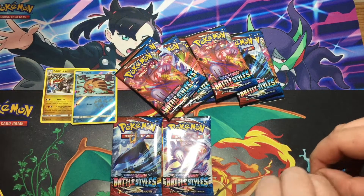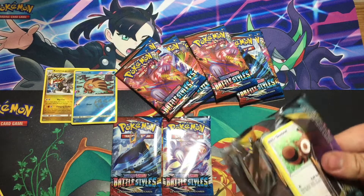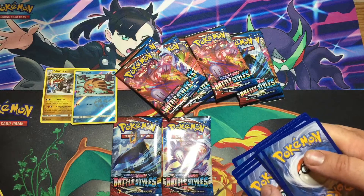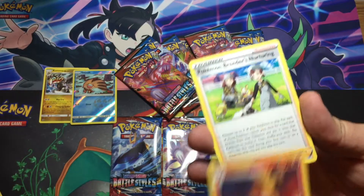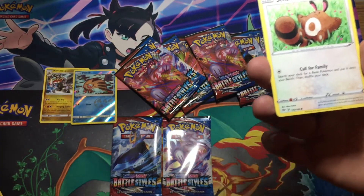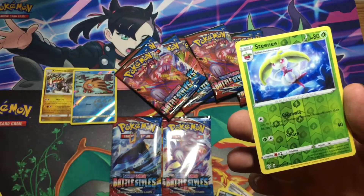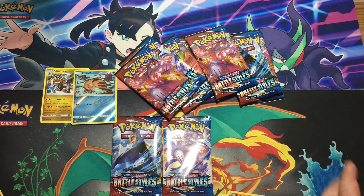I'll open the Darkness Ablaze pack now. There's the code card. For some reason I lost track because I've been doing newer packs. Hiding Dark Energy, a bird — couldn't say his name — Pokemon Breeder, Steel Energy, oh you've got two energies, Centerskull, Rowlet, Scovet, Spinarak, Larvesta, Stantler, and Diggersby. Not the wrong way.